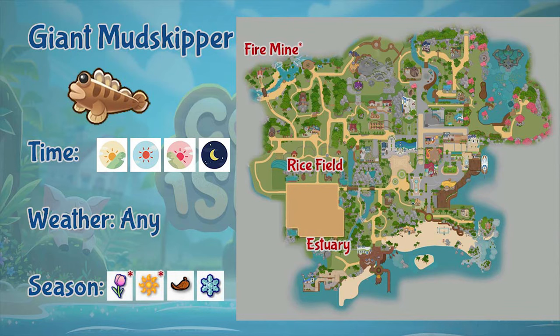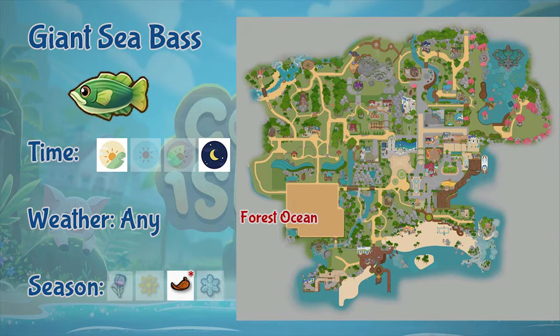Next is the giant mud skipper. This fish can be found in the rice field, estuary, and the fire mine — specifically the lava section. You can fish it the whole day and in any weather, but in spring and summer it's only found at the mines. Elsewhere you can fish it from fall through winter.